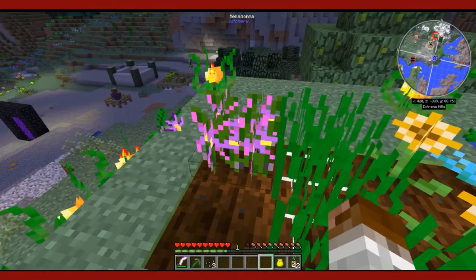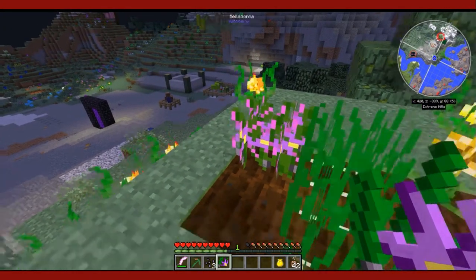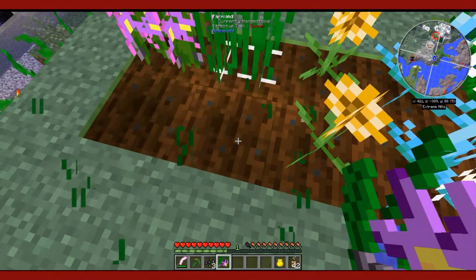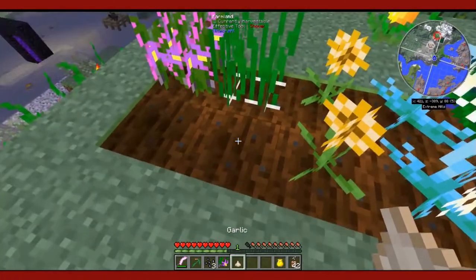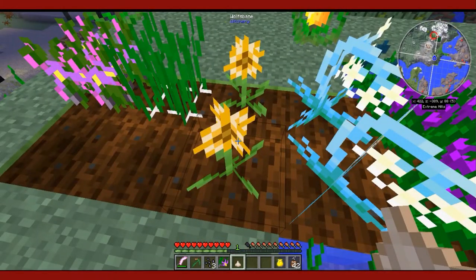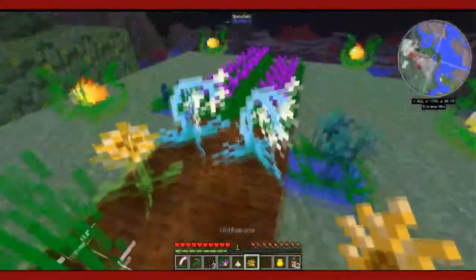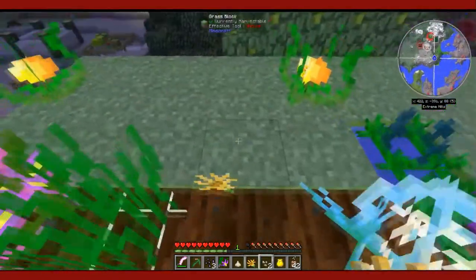From belladonna, you'll get belladonna seeds and a belladonna flower. From garlic, you really just get garlic — the garlic bulb can be replanted, and sometimes you'll get more than one. From wolfsbane, you get the wolfsbane flower and seeds.